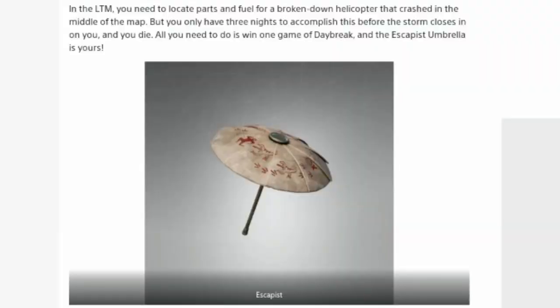In the LTM, you need to locate parts and fuel for a broken down helicopter that crashed in the middle of the map. But you only have three nights to accomplish this before the storm closes in on you and you die. All you need to do is win one game of Daybreak and the Escapist umbrella is yours.